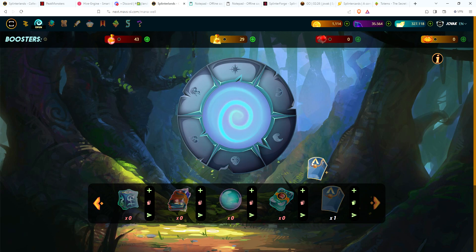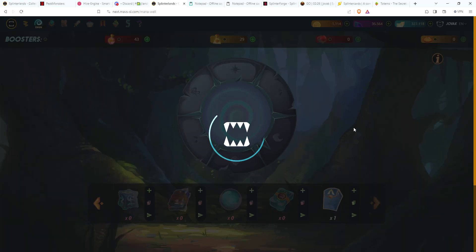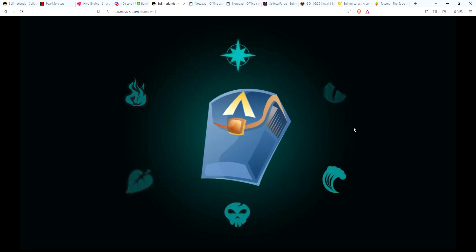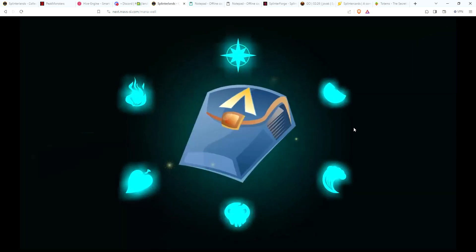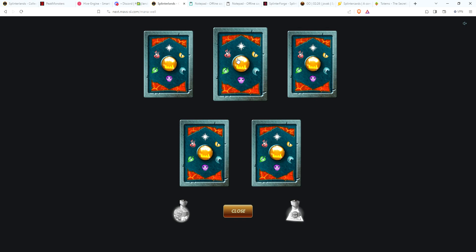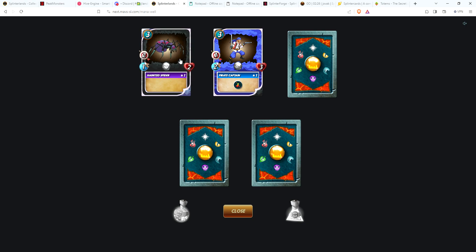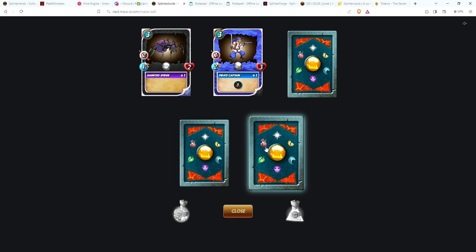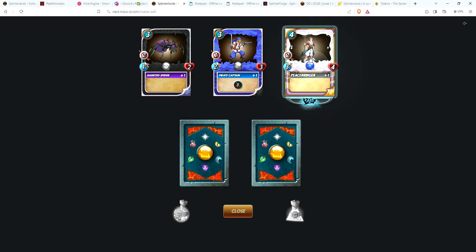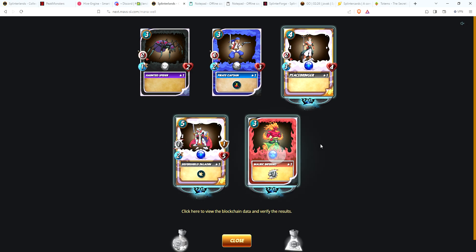Now for the big pack — the alpha pack! Watch, they'll end up giving me a legendary and it won't count because it's the test server. Let's start with this common: Pirate Captain. Haunted Spider, oh — three rares! Not too bad. Peacebringer, Silver Shield Paladin, and finishing up with a Malric Inferno — got a summoner in the last card. Not bad!